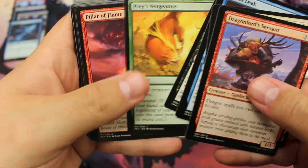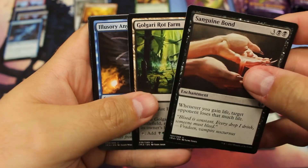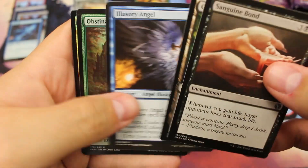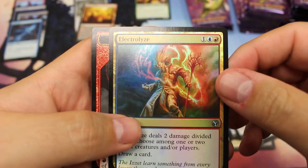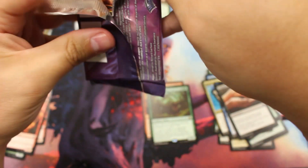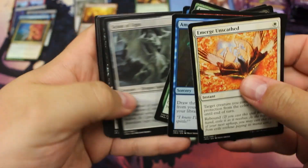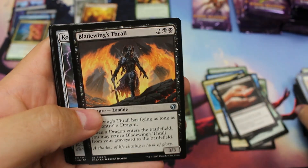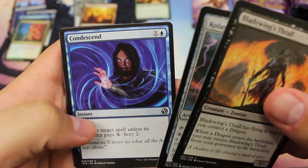On Rot Farm — nice little Rot Farm there. And an Obstinate Baloth. Electrolyze — nice uncommon foil. Don't miss a moment of MTG Singles. As of time of this filming, we had already gotten that shout out from Rudy and that sponsored film for Take the Crown Conspiracy.